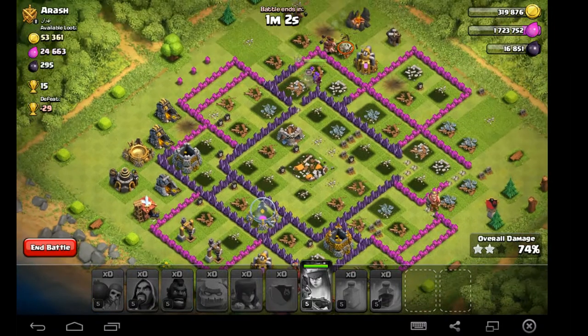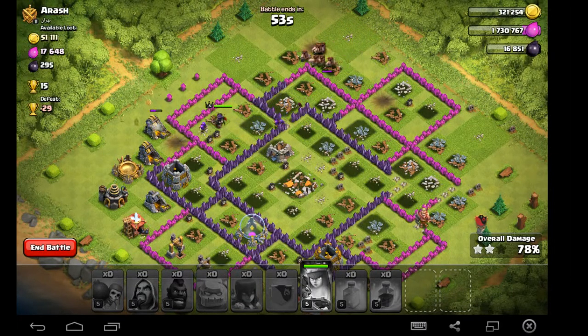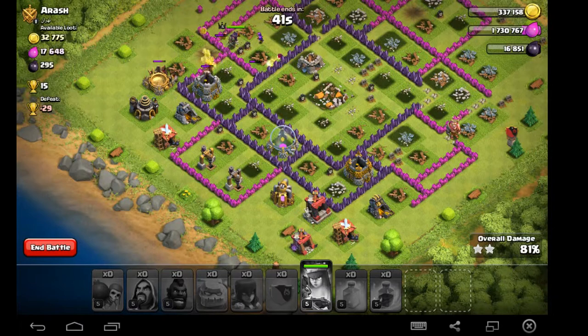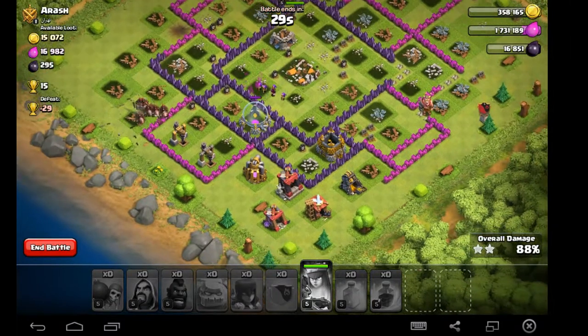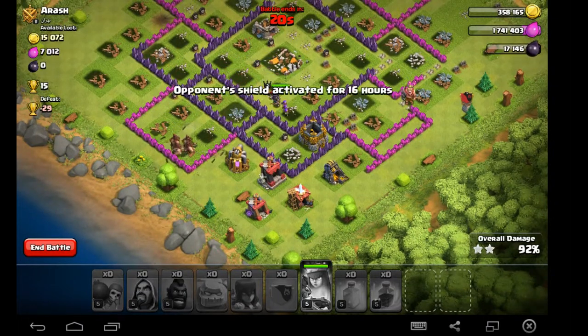Trying to speed this up because we're down to one minute. I've got to zip all the way across the other side of the base. There go the archers — they're going to jump in the spring trap. Yeah, but they took it out before the wizard got killed. This is the beauty of this strategy: once the hogs are left to run around the base they do so much damage so quickly. Unless you deploy very slowly, you're going to have a lot of difficulty not three-starring within the time frame.